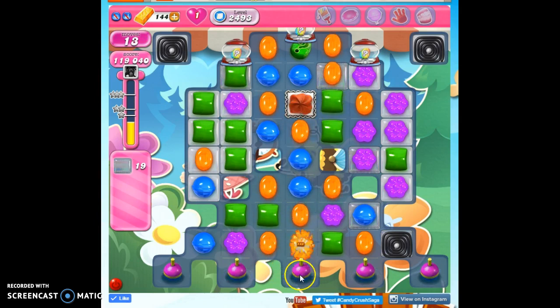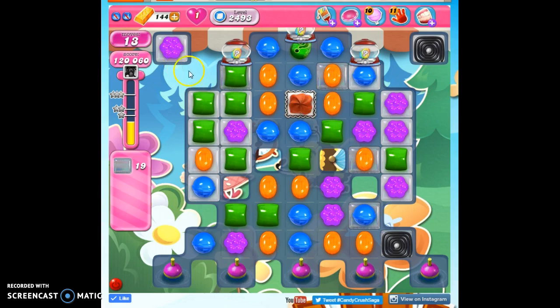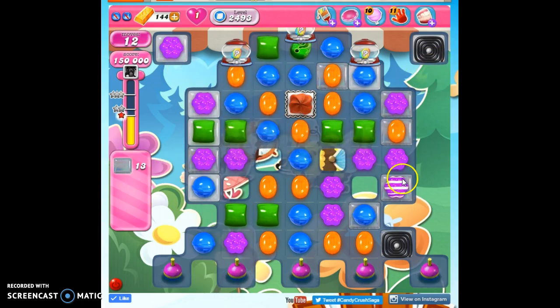So already — and then of course we've got these bobbers. Notice that it's the mystery candies that allow us to get to the bobbers to set off the fish. The fish are very helpful for going into areas that are difficult for us to reach.